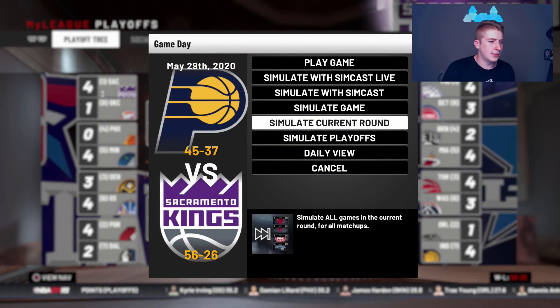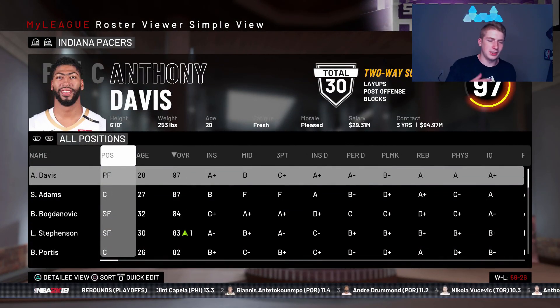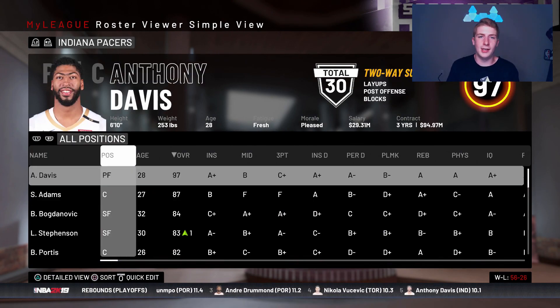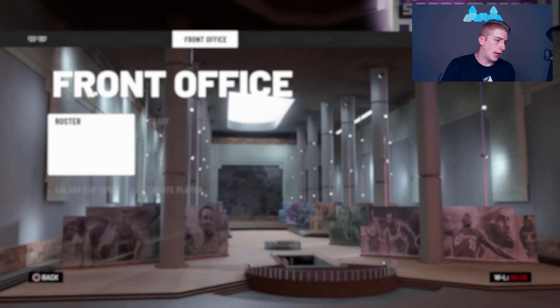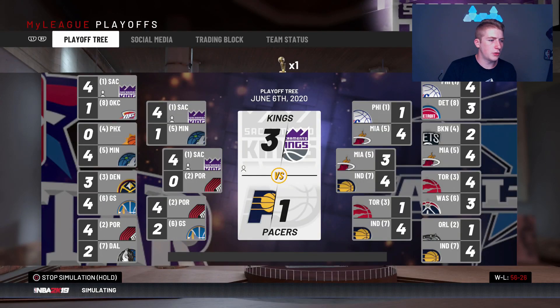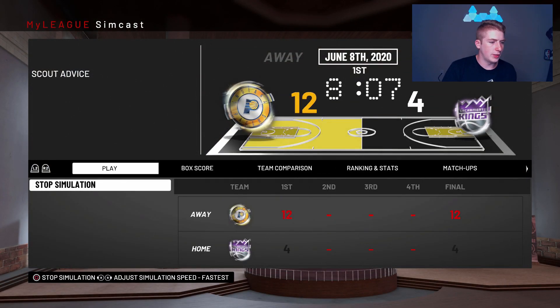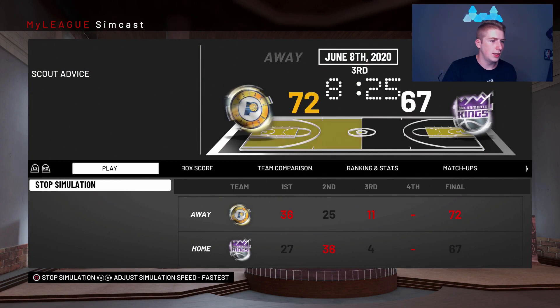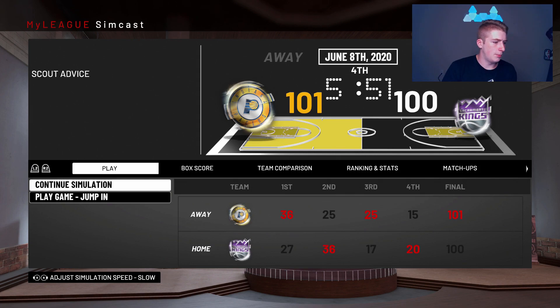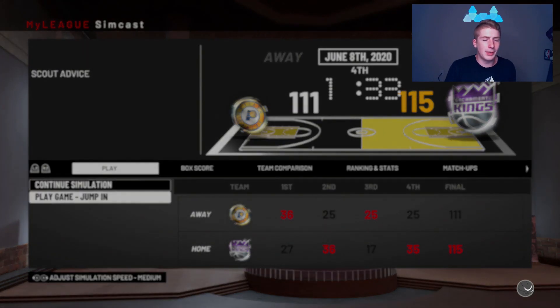Now we're going to see if we can beat the Indiana Pacers in the Finals. They have Anthony Davis as well. I'm going to jump in and get some gameplay — that might just be the perfect ending. We go up 1-0, 2-0, then they get one back at 2-1, then 3-1. I'm going to go to SimCast now and hopefully jump in on an elimination game with about 2 minutes left. Let's stop simulation and go to medium speed to get to 2 minutes, then jump in — it is a close game.